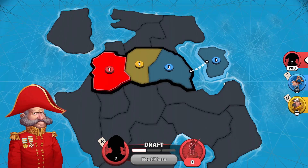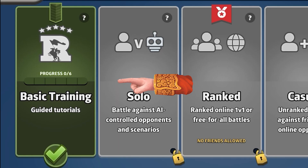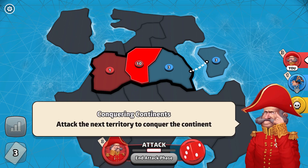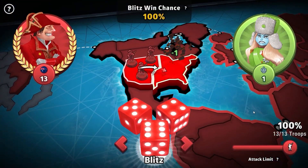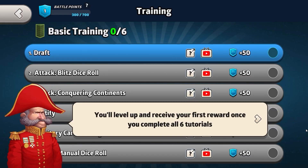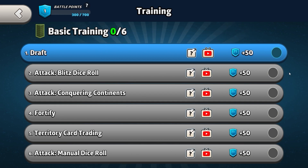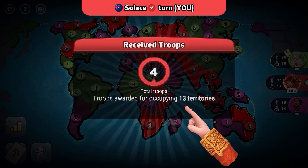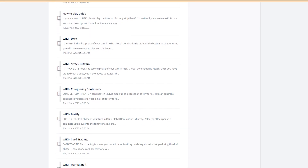Our team has been hard at work creating a new tutorial system called Basic Training. We added Basic Training because we have a lot of new players, and we want everyone to understand the basics of the game — hopefully it will grow the game for everyone. Basic Training will be split into six separate training modules that cover the core concepts of the game. Each of these training exercises is accompanied with a video tutorial and a wiki article which will go into much more detail.